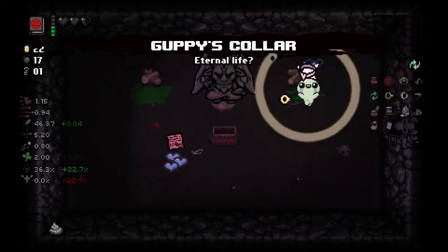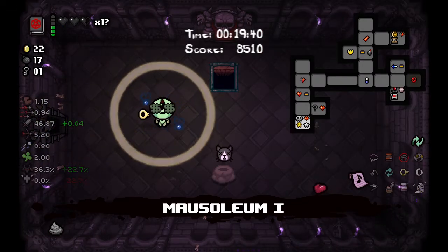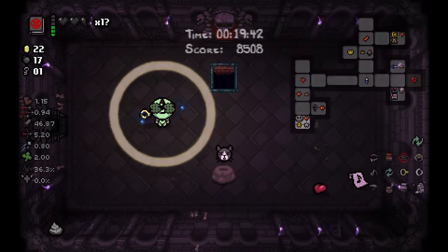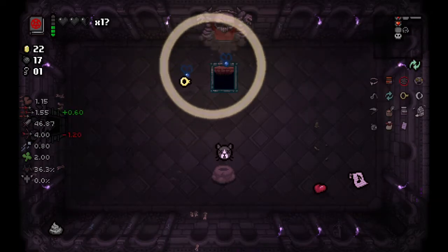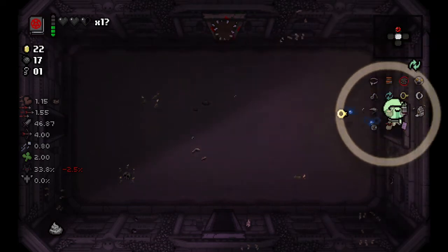Let's just take the guppy item here — Guppy will help us a lot. We can go back and find a normal secret room, but nah, we can just run through it. Honestly, it's not that bad so far — I thought it would be much harder.